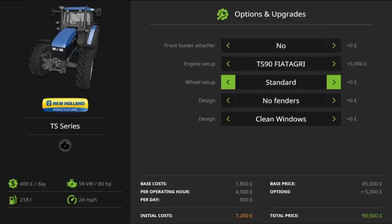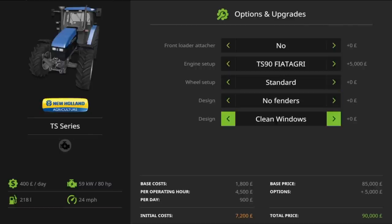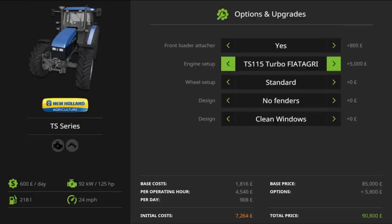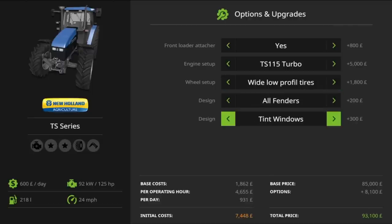The wheel setup options are: standard, standard low profile, wide, wide low profile, and narrow. You also get fender options: none, only front, only back, or all. And you can choose between clean or tinted windows. Going for the TS 115 Turbo with wide low profile tires, all fenders, front loader, and tinted windows takes the price up to 93,100 — giving you a 125 horsepower tractor.